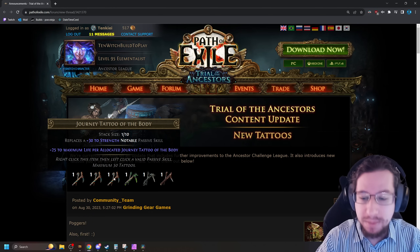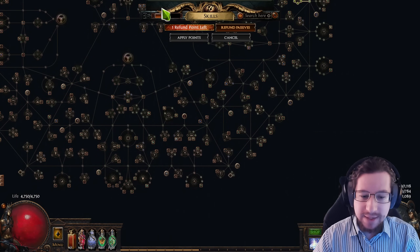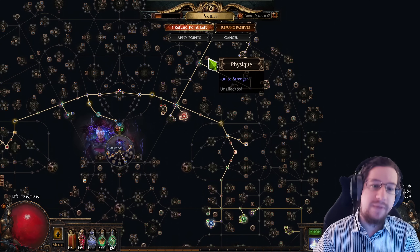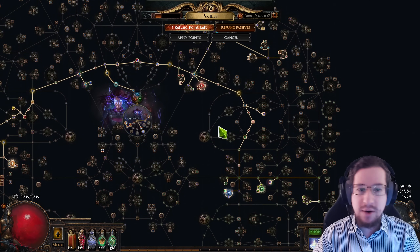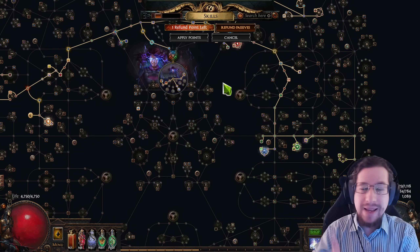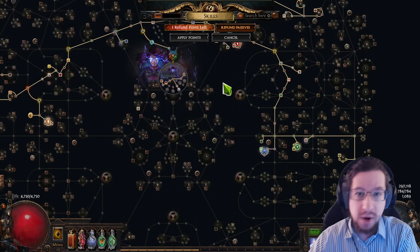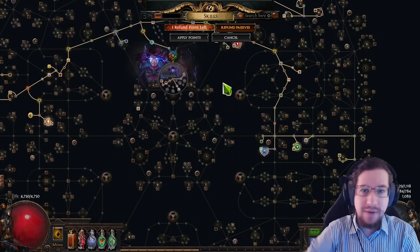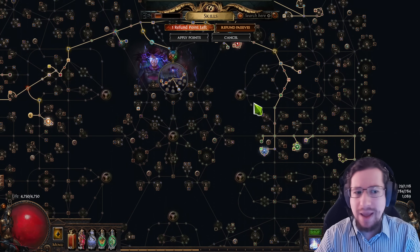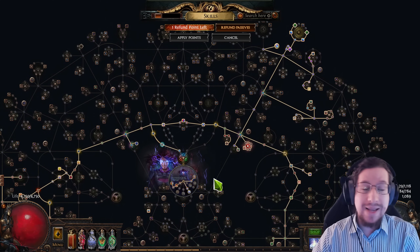Journey Tattoo of the Body: 25 to maximum life for each one allocated. This is Strength nodes, which works really well with how the tree lays out. You have Strength here on Beef, Strength here on Prowess, and Strength here on Physique. Most of the builds that lack life are right over here in the tree. And since it's per allocated, think about this: 25 from 1, 50 each from 2 for a total of 100, 100 each from 4 for a total of 400. I don't think 5 is realistic or reasonable — you're probably going to max out at 4. Most builds will probably only use 2. Remember, you can anoint them, but it's a significant cost to do so.